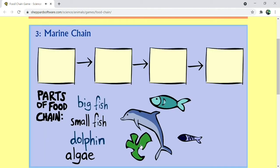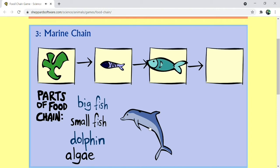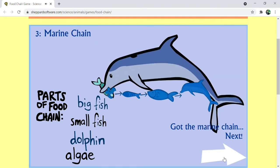Number 3, marine chain. Algae, small fish, big fish, dolphin. Got the marine chain. Next.